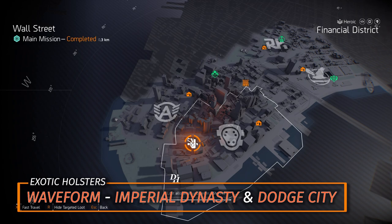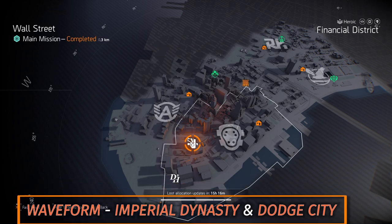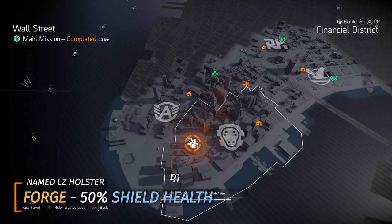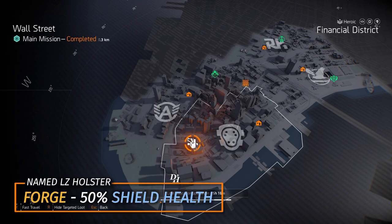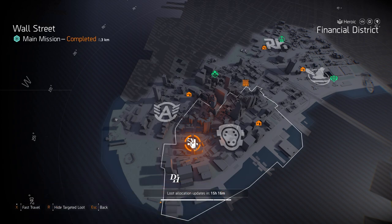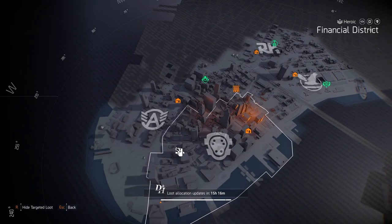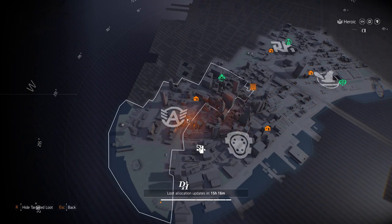Holsters at Wall Street: the new Waveform exotic, obtained from level 90 season before joining holster targeted loot, the Dodge City holster, and the Imperial Dynasty holster — those are the three exotic holsters. The named holster that drops outside the dark zone is the Forge, which gives 50% shield health — a whole extra skill tier's worth of shield health. Otherwise, also consider farming SoKoLo or World of Holding for headshot damage builds.